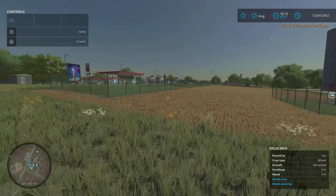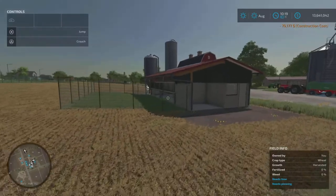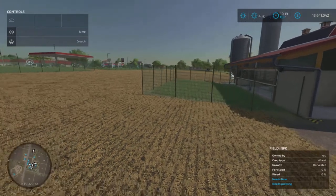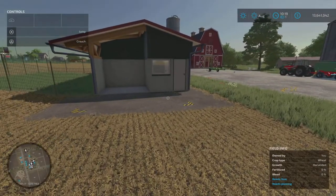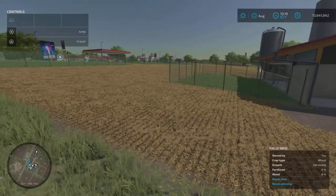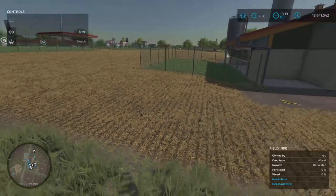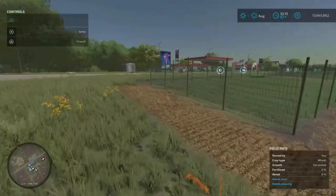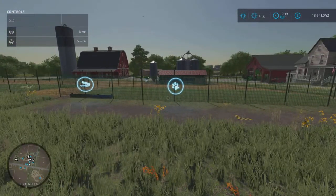We've got three pastures and one coop. What I also like is the fence line follows the slope on this field — on FS19 it would have just carried on flat all the way across and you'd end up with a little bump or mound. That's quite cool. Now let's go up to our pastures.